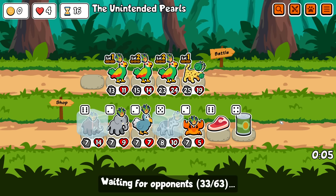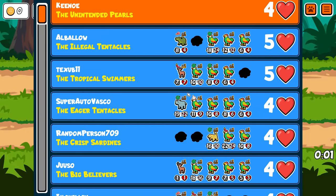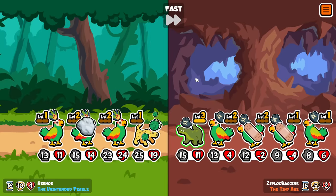Rock, paper, scissors — deer, leopard, hippo slash rhino. I feel like I'd be the most afraid if I was a hippo rhino team. Although actually there are a ton of deer teams around. I feel like in general that's one of the weaker ones.